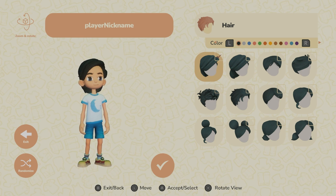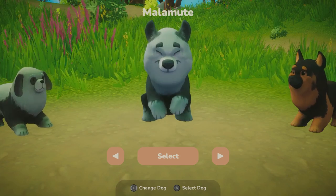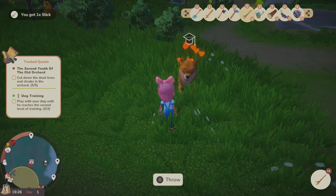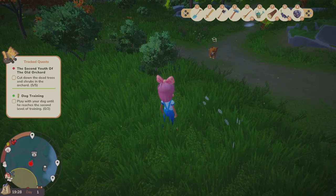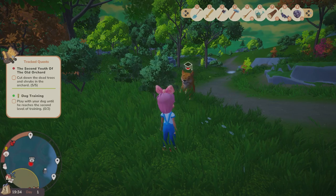Gameplay is varied here and you have so many activities to look forward to. You will first customize your character and off you go. You'll get a dog, but this is different from other farming games — you actually need to train it rather than have it for the sake of it. By throwing the stick for your dog and making sure you train it, it can assist you with various things like tracking animals and objects down and even herding sheep. There are so many dog breeds to choose from; I went with the Shiba Inu and named it Teddy as always.